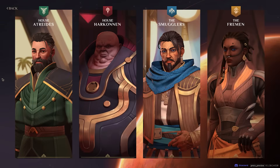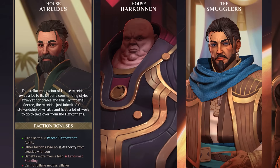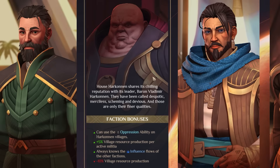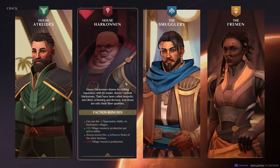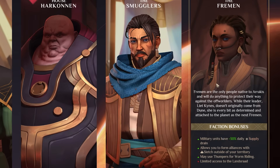Choosing a house is a really important decision — this is the faction or civ that you'll be playing. You could choose Atreides for a more peaceful diplomatic route, Harkonnen for a more aggressive position building up villages fast, the Smugglers for exactly what it sounds like, or the Fremen, who are really adaptable and great at living in the desert.